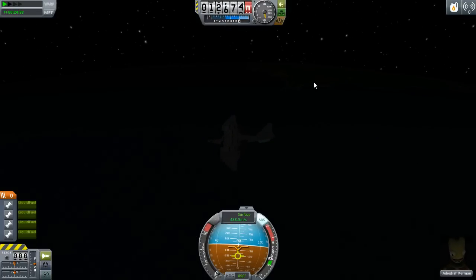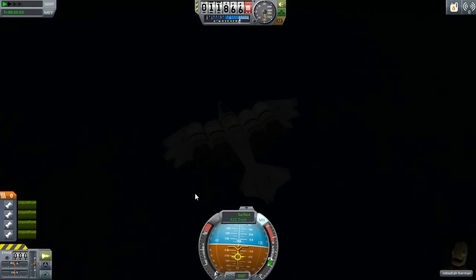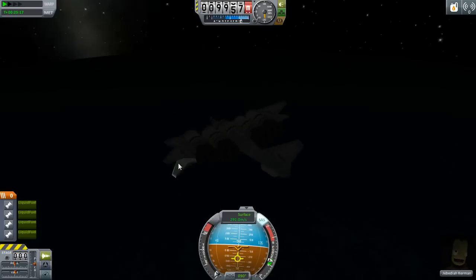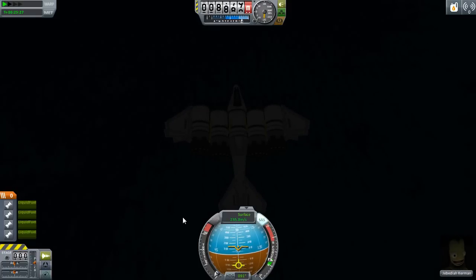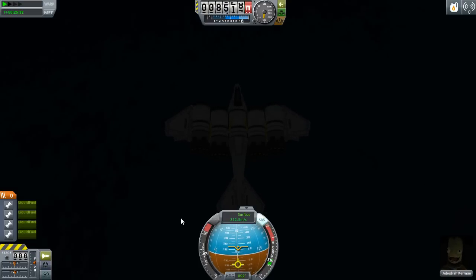Sadly there's nowhere but ocean to land. There is land over there but I don't have any fuel to get there, and I didn't bring any parachutes because I didn't think I'd actually need any. So I'm going to try my hardest to do a soft landing in the water. I can probably recover the vessel if it actually survives, but I can't bring a vehicle over here to recover him. I'm sorry Jebediah — your sacrifice will be missed. I think I need more fuel.